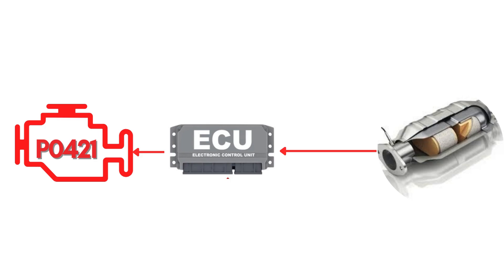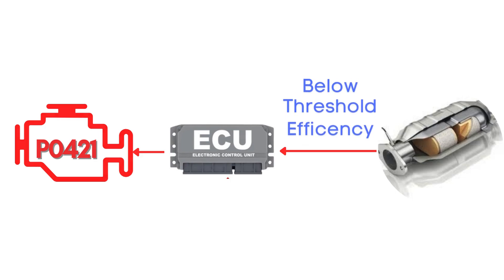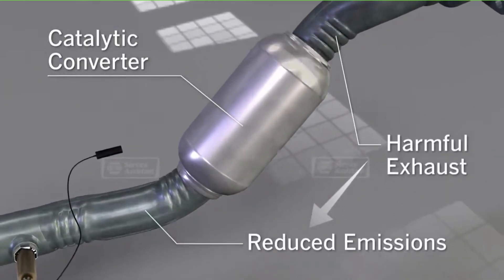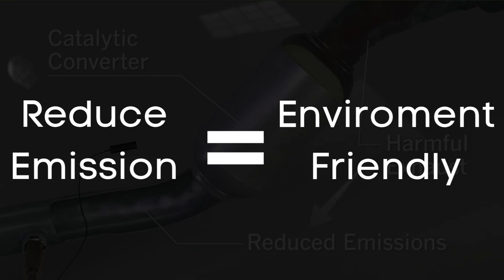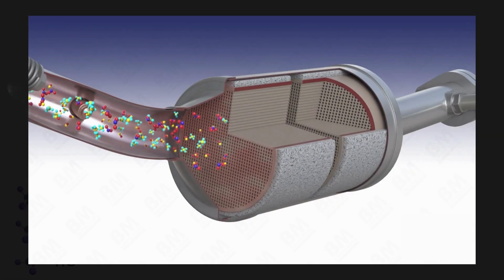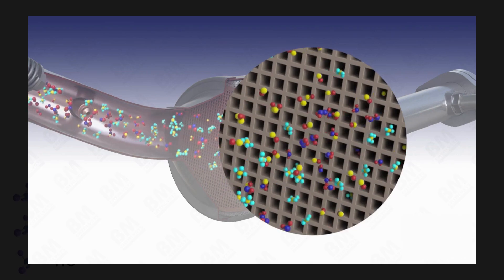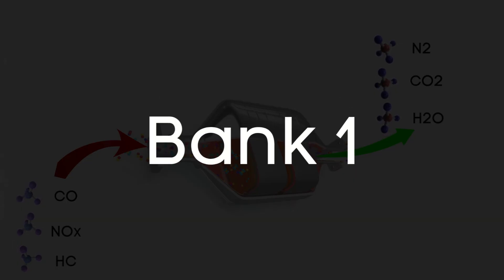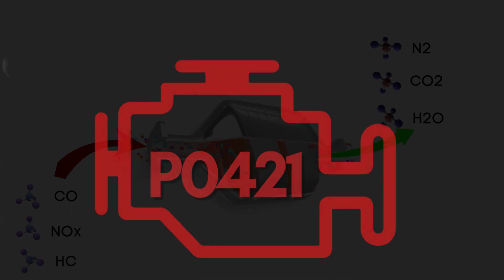Let's break down what the P0421 code actually is. This code gets triggered when the engine control module detects a condition indicating that the catalytic converter is operating below the minimum allowable efficiency threshold. The purpose of a catalytic converter is to use a chamber called a catalyst to change the harmful compounds from an engine's emissions into environmentally safe gases. When the engine releases harmful gases like carbon monoxide, nitrogen oxides, and hydrocarbons, these gases travel through the catalyst and are converted into safer gases like steam, carbon dioxide, and nitrogen. When Bank 1 catalytic converter efficiency falls below threshold, the ECM flags it as a problem and triggers the P0421 trouble code.